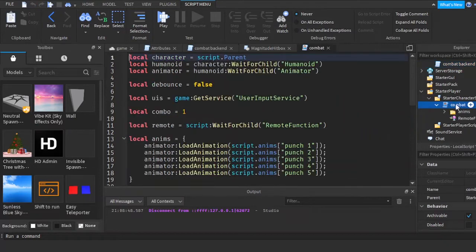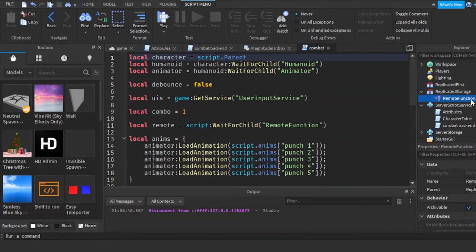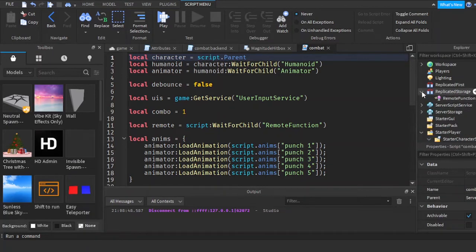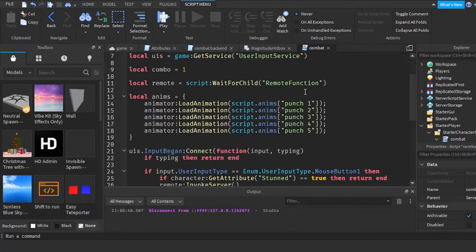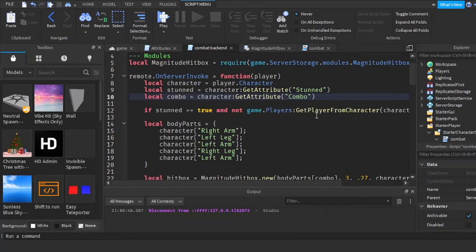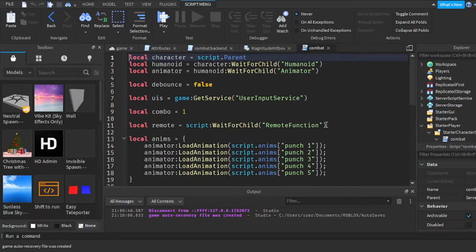I'm just gonna remove this stuff, putting it inside ReplicatedStorage. I want to only have one remote and one server script. Having copies of the combat script is fine, but I don't think having the same copies of the combat server script is a good idea — I think it'll make it less clean. So I'm just gonna make this game.ReplicatedStorage:WaitForChild, mode function, same for here.